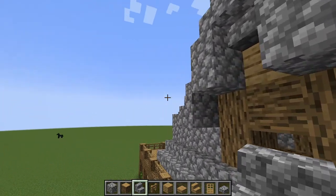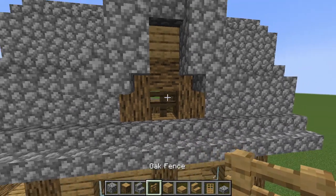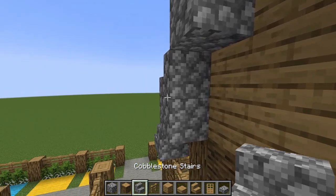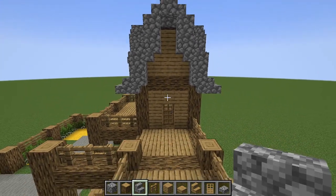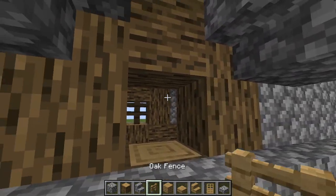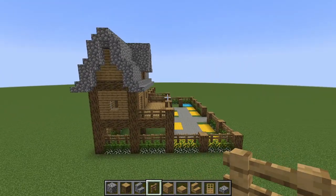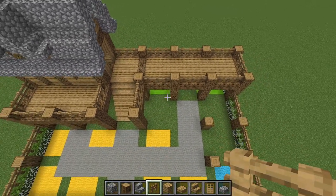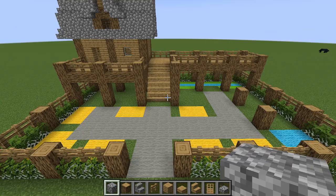Do the same for the little overhangs, except in the middle add an oak fence as a filler block. Place two more cobblestone blocks with an oak fence in between on the ridge. Now we have a completed perimeter, a house, a balcony, and a little walkway — this is the basic house formation done.